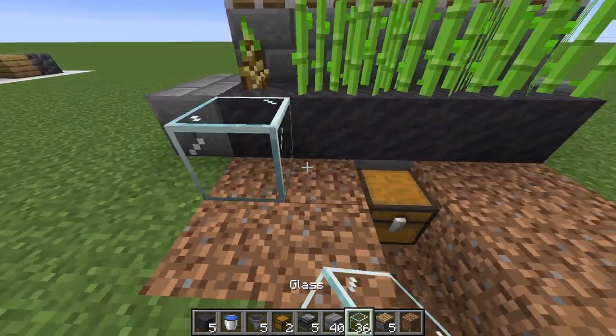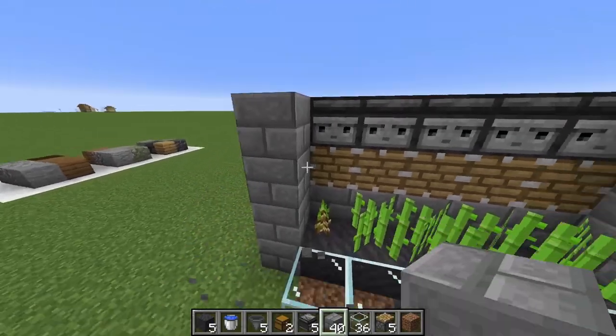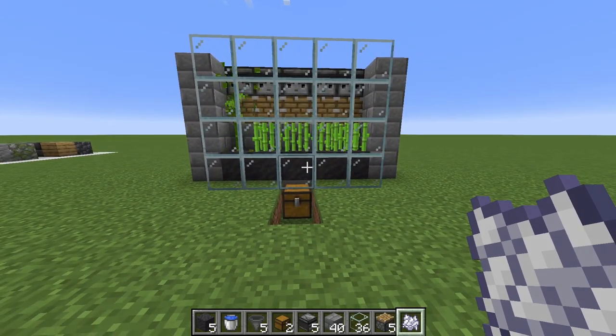Now fill it in the rest of the way. While I'm doing this, I'll explain why we're adding bamboo. By adding bamboo into the build, we are now getting more sugar cane farm because it's going to trigger the observer much faster due to the faster growth rate.